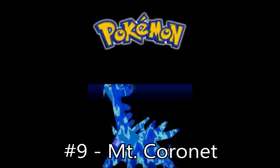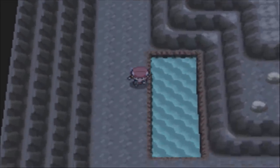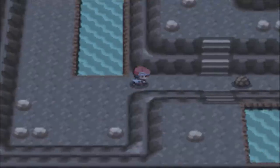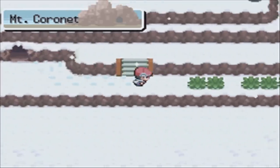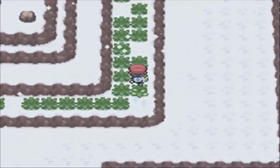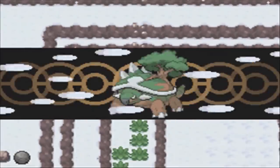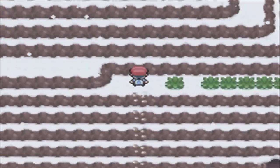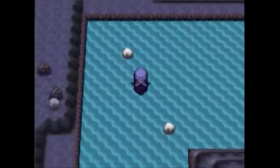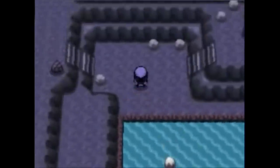Number 9: Pokémon Diamond and Pearl, Mount Coronet. Victory Road and its six HMs was a close second here, but Mount Coronet wins out just because of how often the game forces you to go through it. Having a mountain range sprawl throughout the entire region of Sinnoh is a cool concept, but the execution fell flat. Mount Coronet essentially splits the entire world map in half, and if you want to cross over to the other side, it's quite the hike.